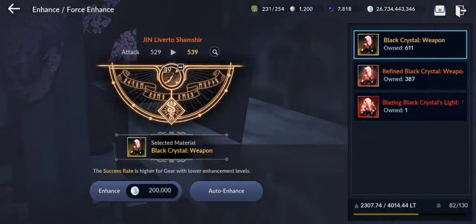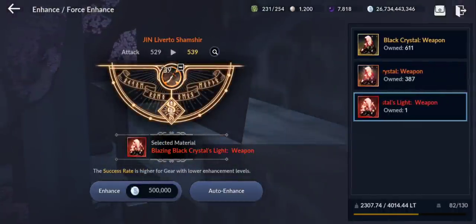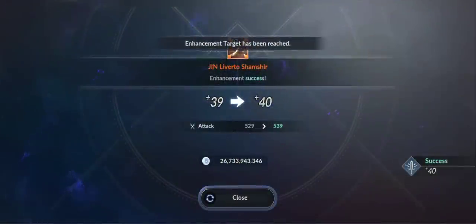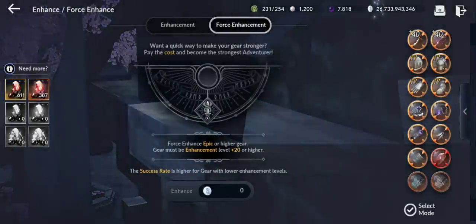So you'll see how this works guys — the blazing black crystal for weapon. This one will give you guaranteed success. I suggest to use it from 39 to 40, you'll save lots of materials. So let's do this — just use this one and it'll be a success. See — guaranteed success.